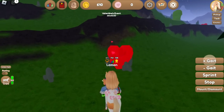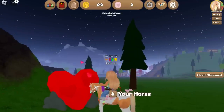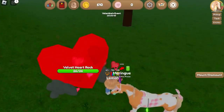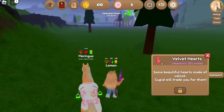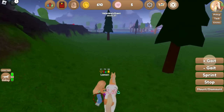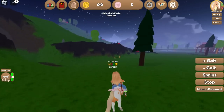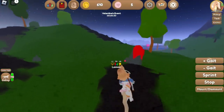It looks like there's this heart thing here — I'm not really sure what that is. Do you guys know what that is? Maybe you have to harvest it? Velvet heart rock! And then we got these velvet hearts! Cupid will trade you for them. So you guys can go around and harvest these little heart things that are all around the island — that is super cool.